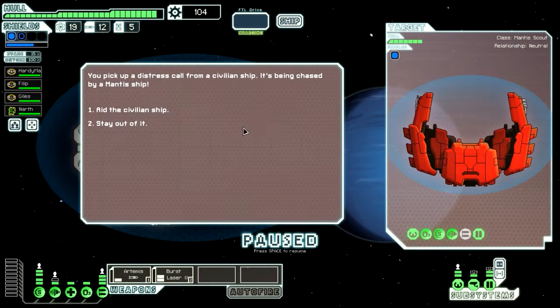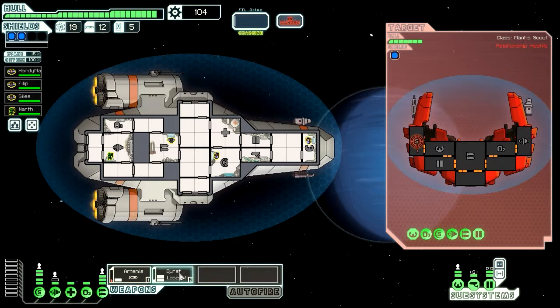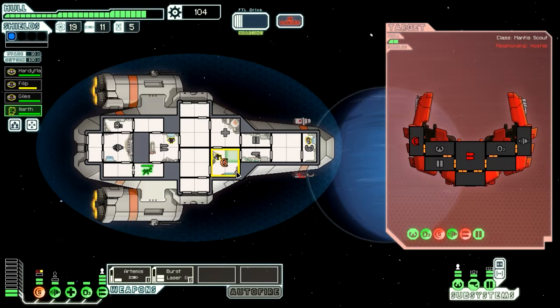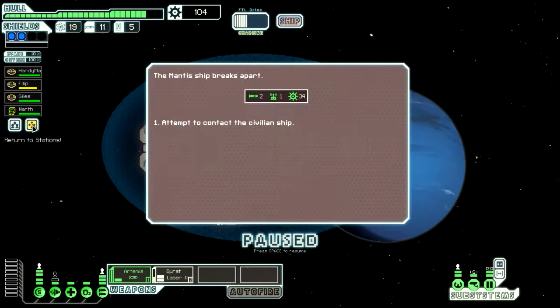We got another Manta Scout over here, and we gotta be a hero again - gotta aid that civilian ship. Let's target their shields again, and this time we're going to target their weapons with that. Hopefully that does damage. It looks like they have similar stuff to us. Our shields are down - that's not a great sign. Let's get Narth over there to help out with that. Let's hit their engines with our next shot and they should be done. That was kind of scary having shields go down, but we managed to get them back. They break apart - we got a missile, another drone part, lots of scrap.